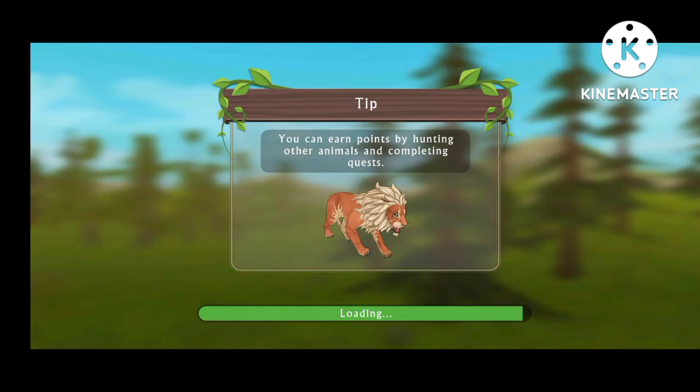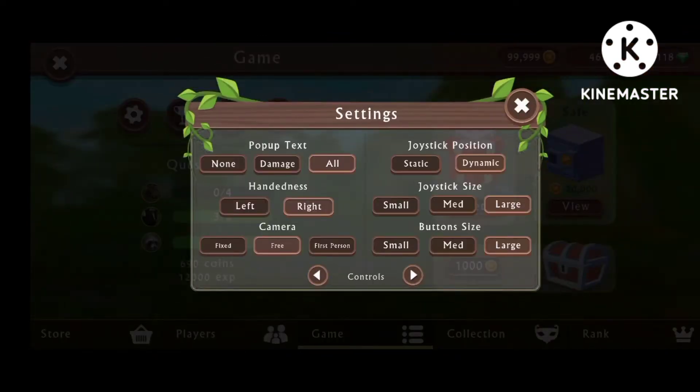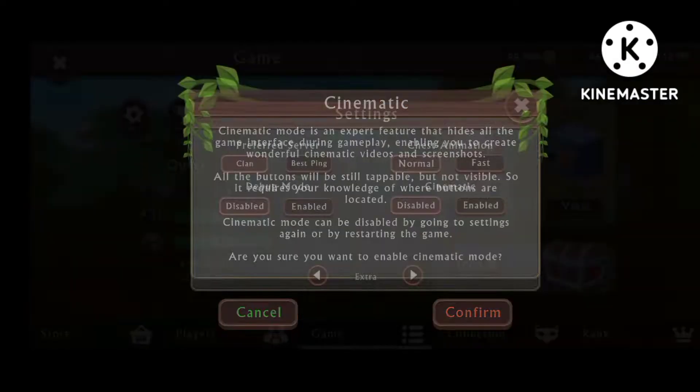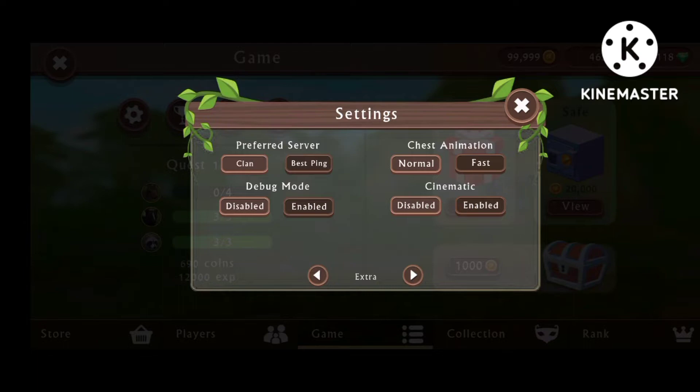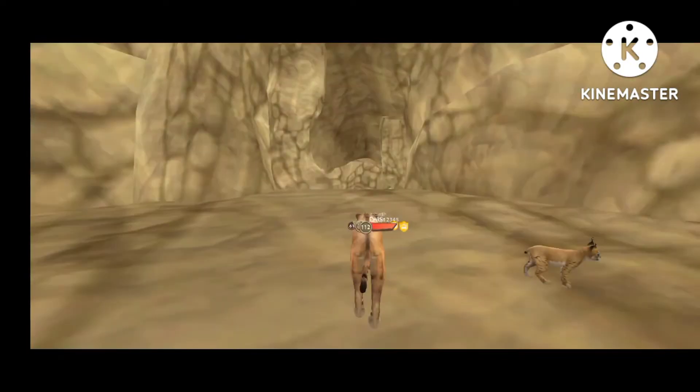Let me just mess with the settings right now. Animation — normal, fast, normal, fast. Cinematic, narrow, mind, debug mode. Okay, that should be done. Let's go to Ancient Egypt.